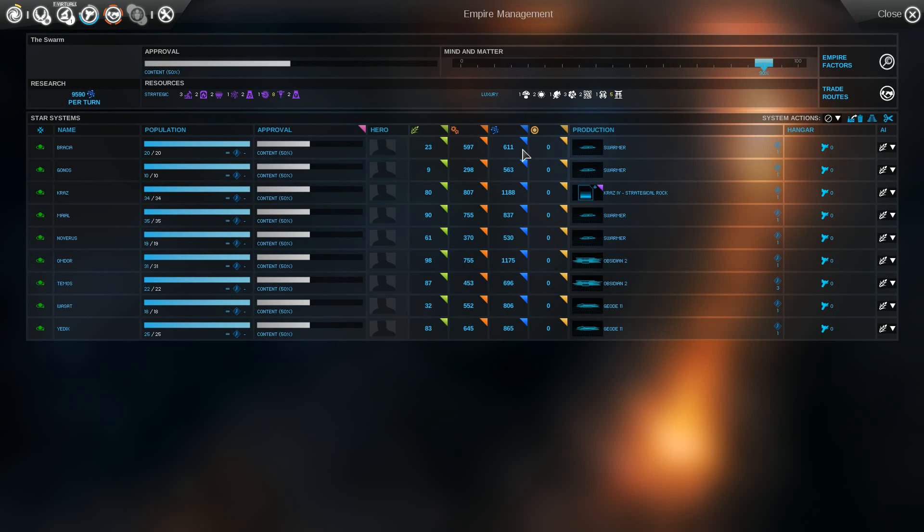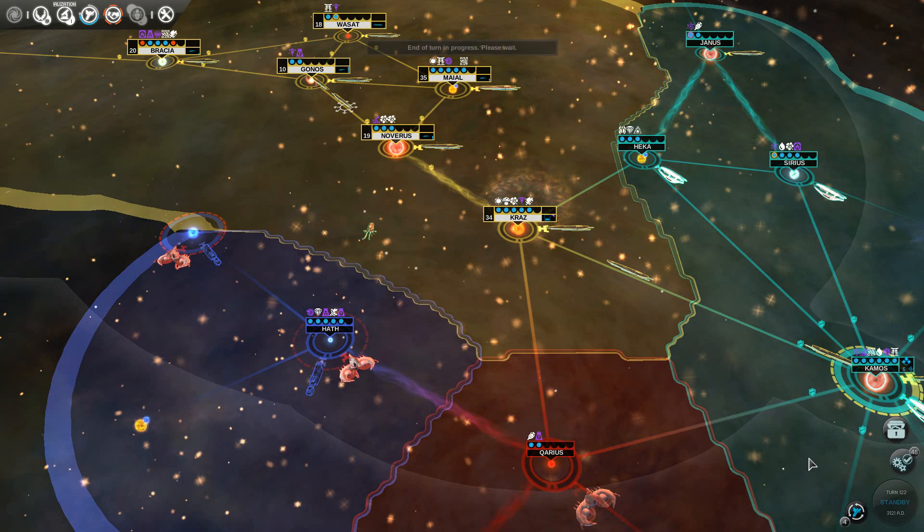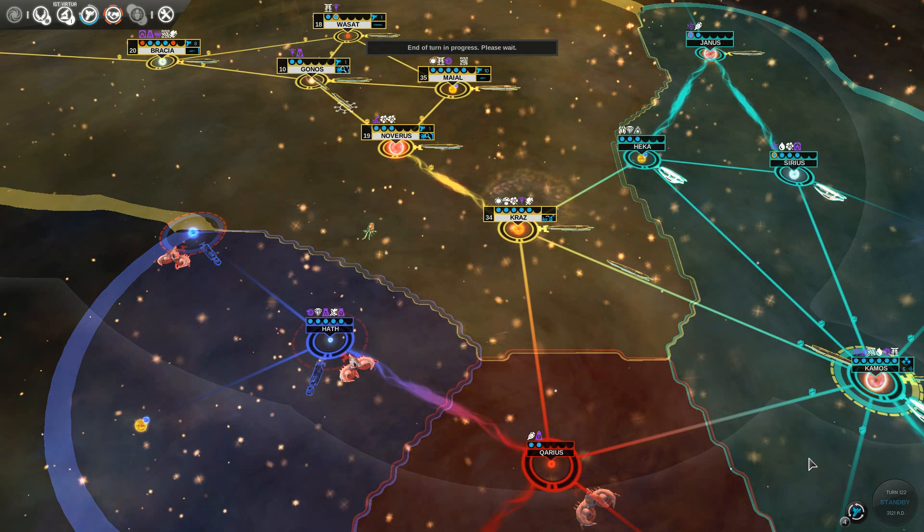I am now catching up in score terms — which will be good. How are we doing on science? I'm fourth on the science, second now on FIDs — brilliant, that's really good. 48 completed constructions. If I had heroes, they'd be leveling up rather quickly.